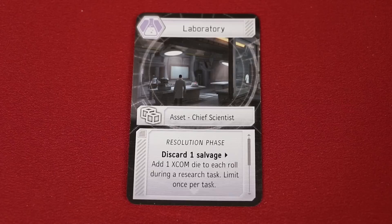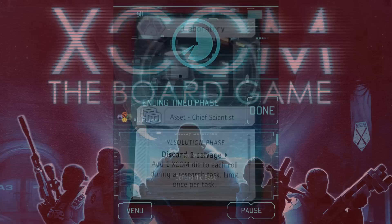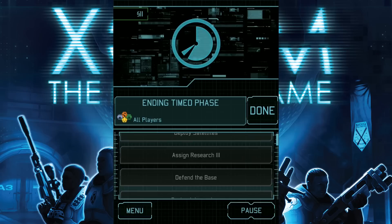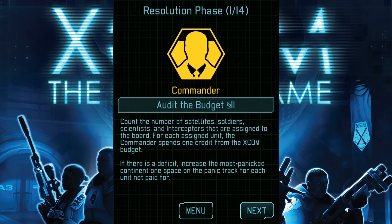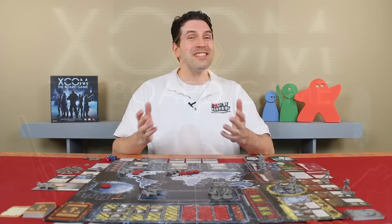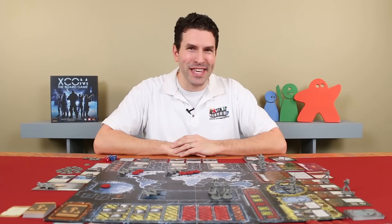If an asset requires you to discard salvage, then you must have salvage to get rid of. We'll learn about how you gain salvage from the enemies you defeat in the resolution phase video. In easy mode, players have unlimited time to use their timed phase assets, and then when they're ready, they can tap Done. And now prepare to enter the resolution phase by tapping Proceed. It might be good to note here that if you quit the application while playing, it will ask you if you want to resume from where you left off the next time you open it. And that's how you play the timed phase of XCOM The Board Game. If you have any questions at all, don't hesitate to put them in the comments below, and I'll gladly answer them as soon as I get a chance. And in a follow-up video, I'll go over the resolution phase as well. So I hope you'll subscribe and join us. But until the next episode, thanks for watching.